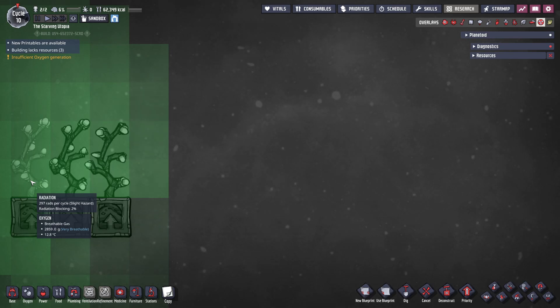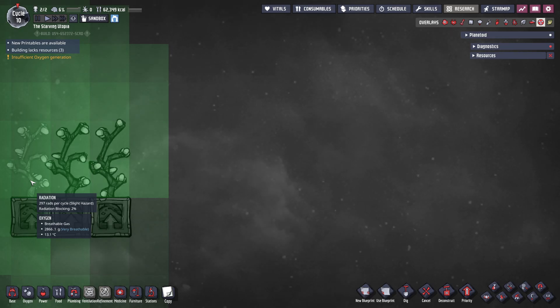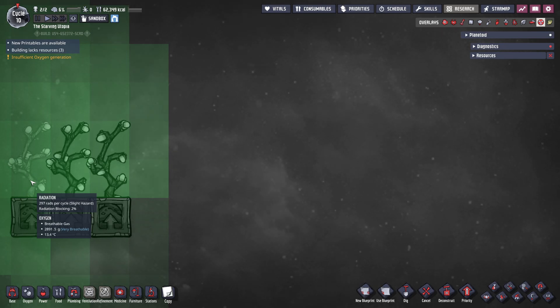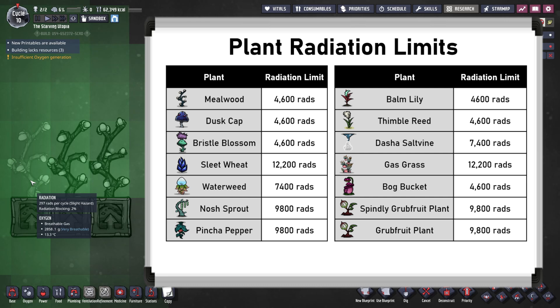Starting with the basics, plant mutations are only available in the Spaced Out DLC, because they are caused by radiation. Each plant has a radiation limit, and if the radiation is too high, then the plants won't grow, and here is the limit of every plant.